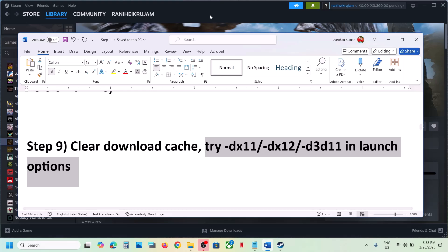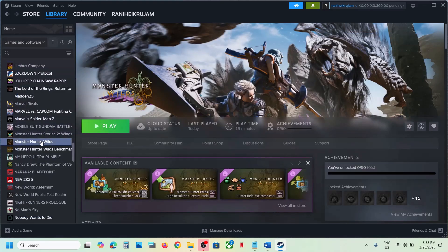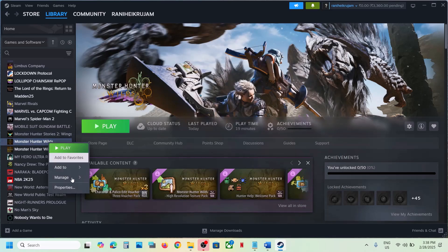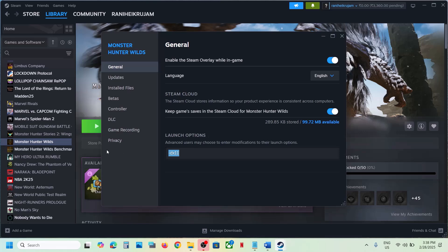Now try DirectX 11 or DirectX 12 in the launch options. Right-click on the game, select Properties, and in the launch option type '-dx11', then launch the game and check. Still not working? Type '-dx12' and check. If that does not work, try '-d3d11', launch the game and check. Still not working? Remove this from the launch option and follow the next step.